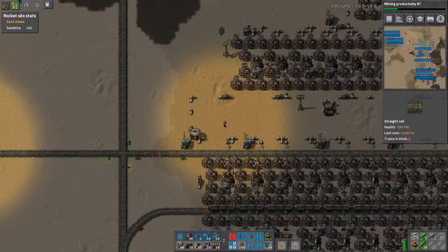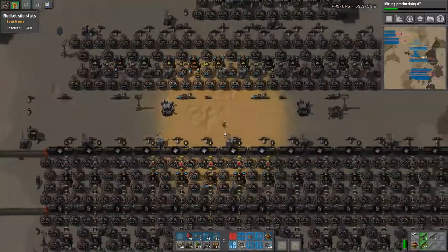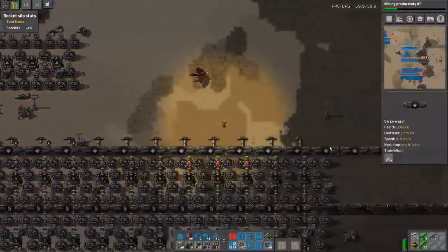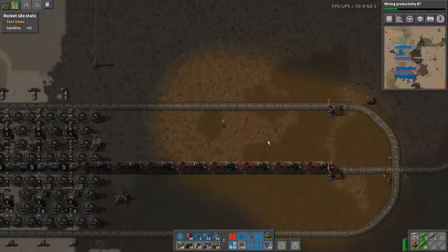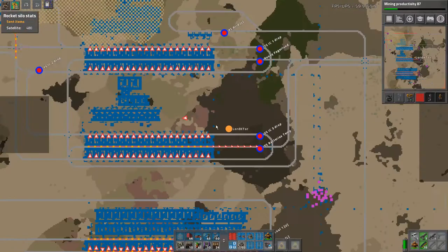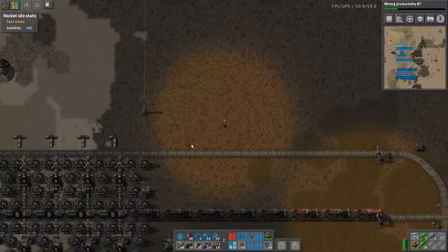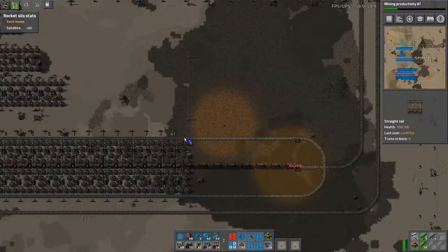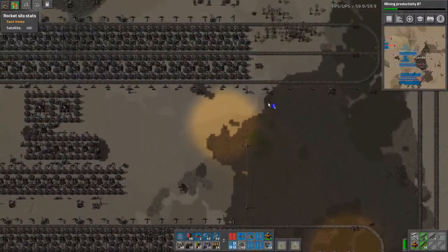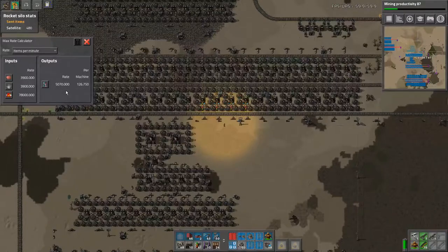Welcome back to Factorio building the hyperbase. I'm back over here where we have the excessive amount of battery manufacture. We can't unload it because we're not running our new science, so we're not getting rid of these batteries. I wanted to clear this area because when we used max rate calculator, we found out that one of these was sufficient - I'd completely over-created on my batteries. That does 5,000 a minute.